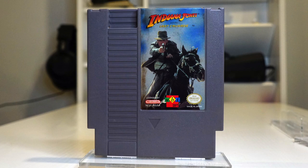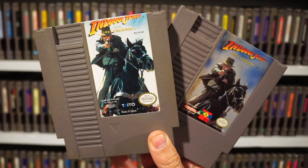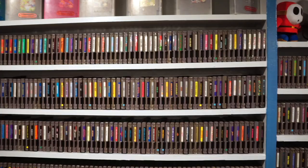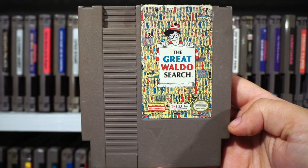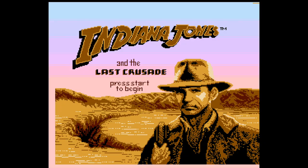A separate and completely different Indiana Jones and the Last Crusade was released in 1993 and was published by Ubisoft. To this day I still have no idea why this happened, but my best guess is that by this point in the NES's lifespan, Nintendo was more focused on the Super Nintendo and Game Boy, and the old seal of quality was just slipping a bit. Well, let's give them both a whirl and see what we're working with.